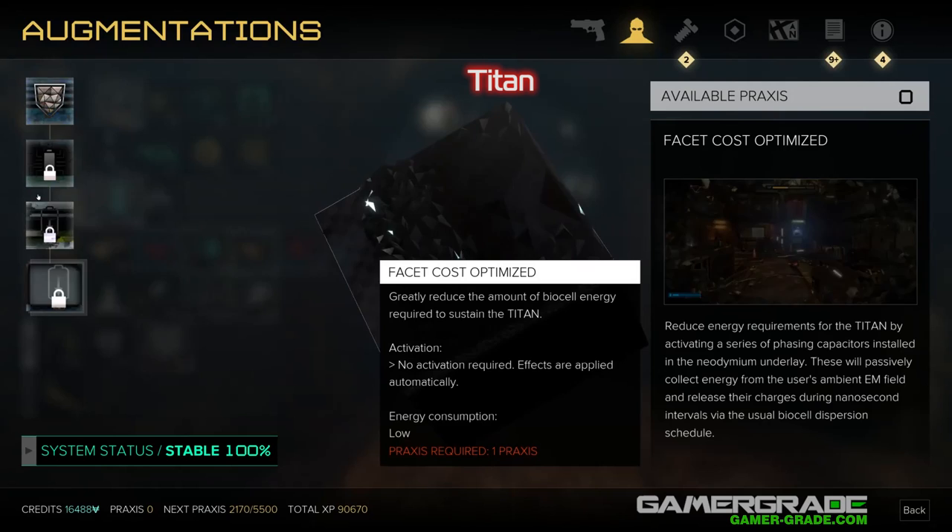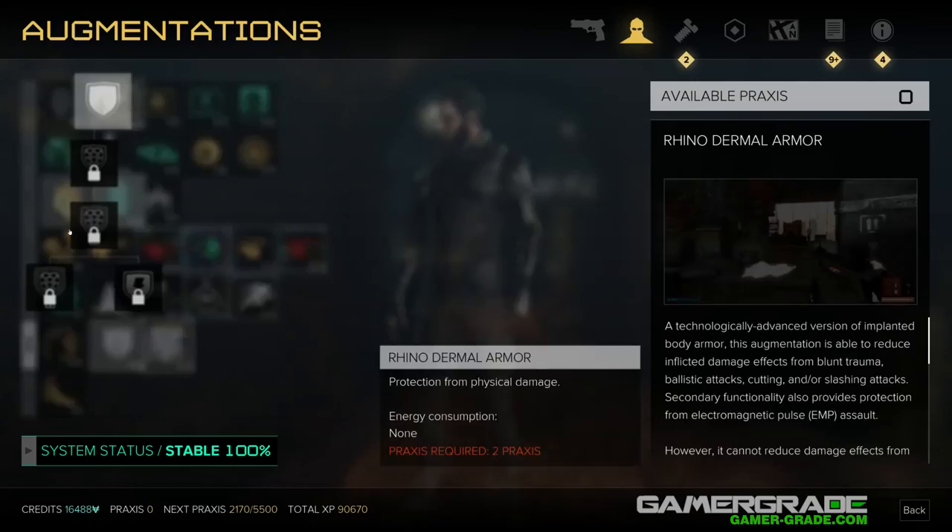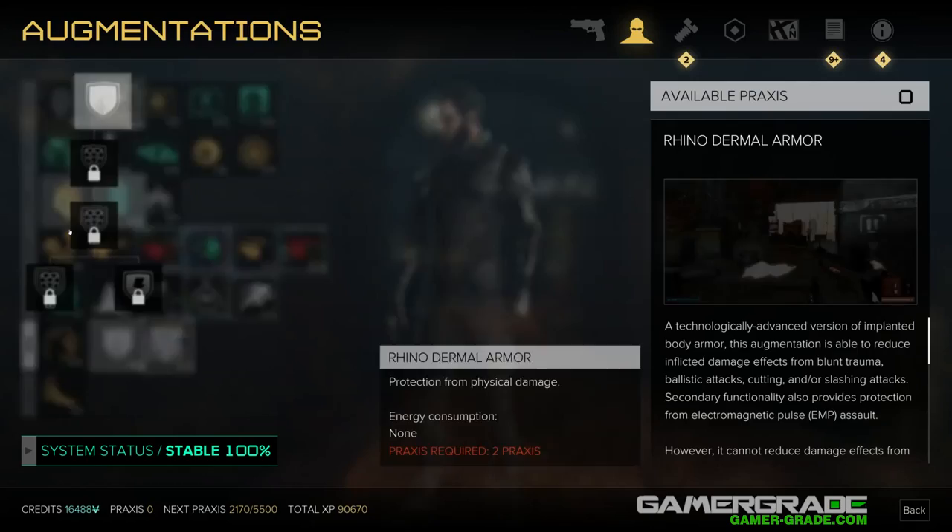Just to recap: to make sure Jensen is as tanky as possible as early as possible in the game, you will want to concentrate on maxing out Rhino Dermal Armour as a priority, and then the Sentinel RX Health System immediately after. Titan can be safely ignored until late game, if firefights are then proving difficult.